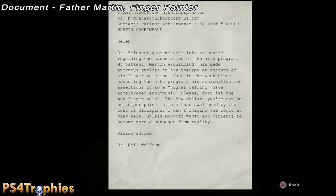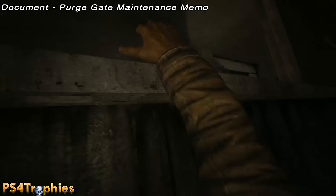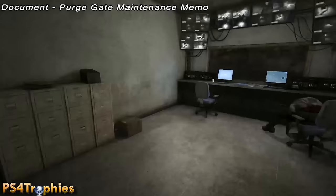After reading that document, continue on — you'll have to climb outside a window, strafe along the outside, then climb back in. Turn left here; this is where you need to get the key card to open the door. Go to the left and into this room and pick up that document.